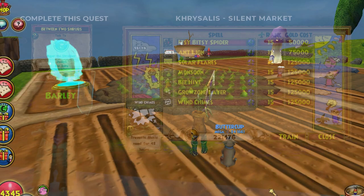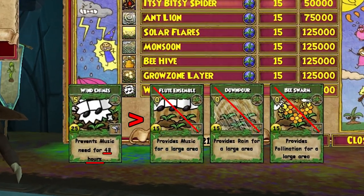When you reach Khrysalis in questing, buy these spells and you'll never need to use the large area spells anymore.